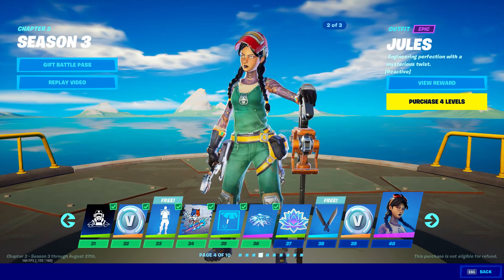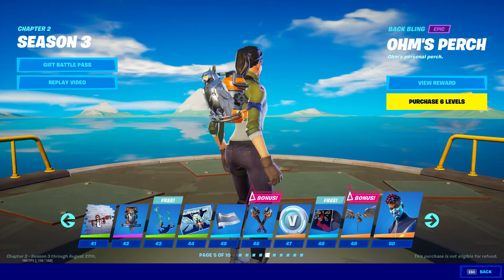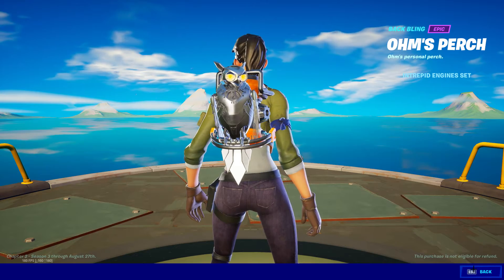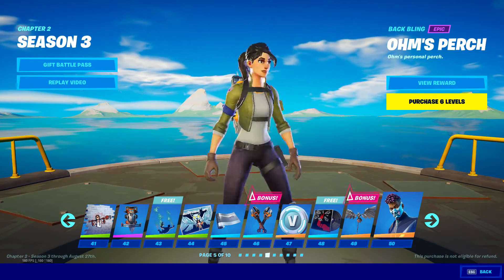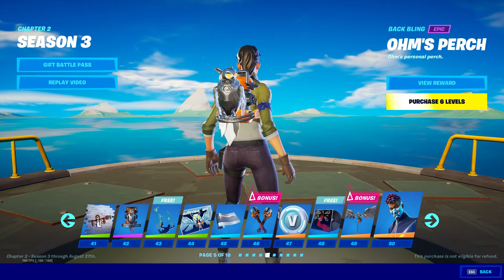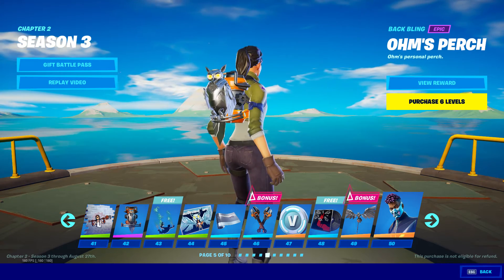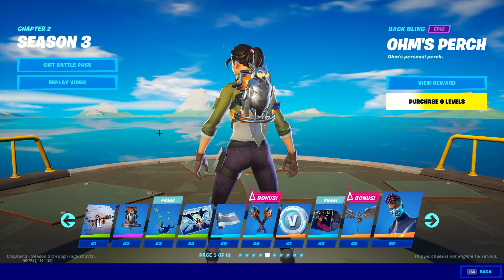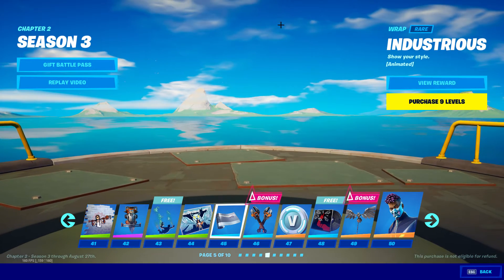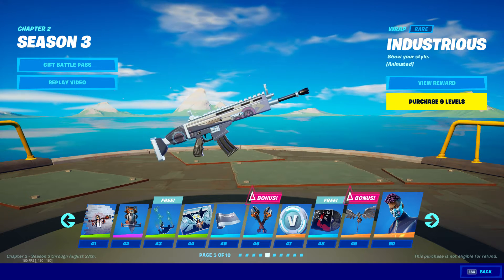Ohm's Perch — I like it, it's not bad, but it doesn't feel like it's going to pair well with many skins. There aren't many skins with this gray and yellow color scheme. I don't think I have a skin that matches this backbling. This gun wrap is good — it's my first gray gun wrap so I like it.